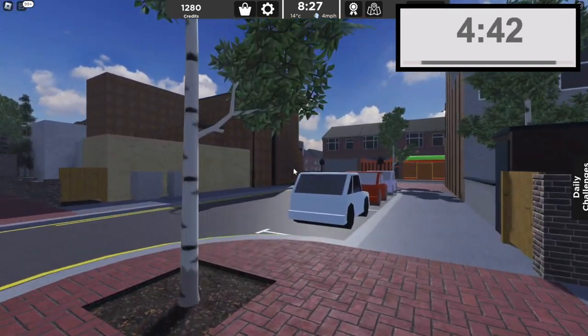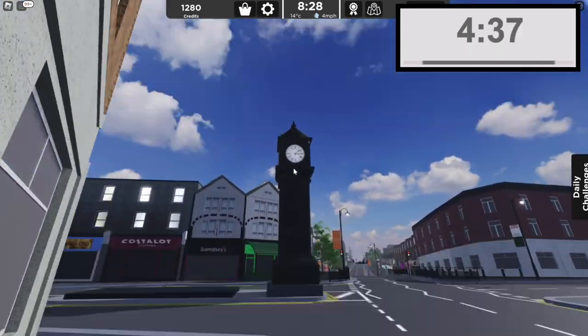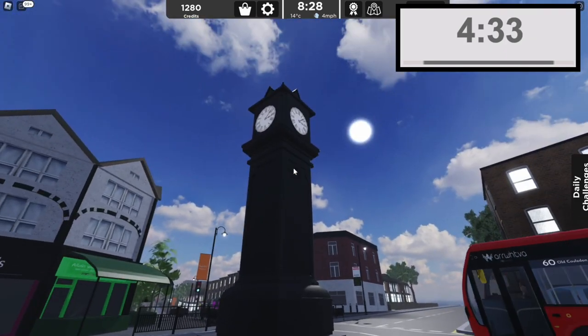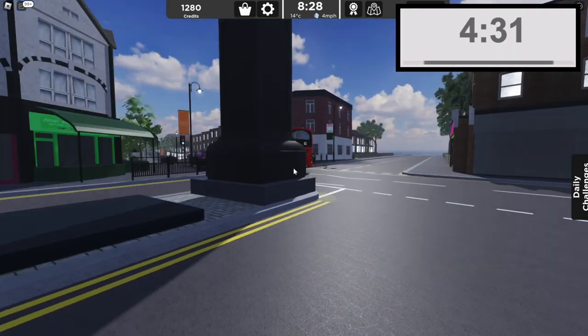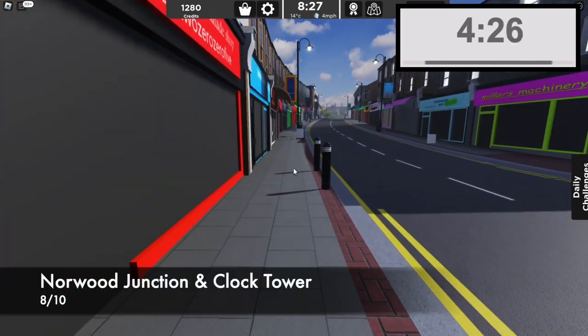There are some houses here, as well as a car park and a bus stop for the station. There's also a new clock tower in town — the South Norwood Clock Tower. The whole area looks pretty cool, and I'm happy to see it come to the game. We can expand to match real-life Croydon. The area gets an 8 out of 10.